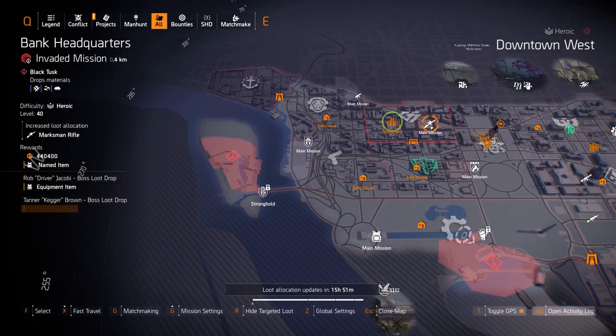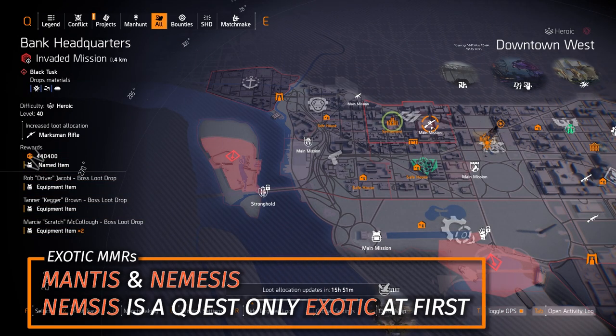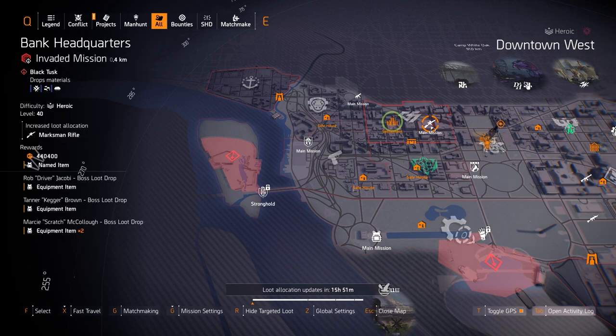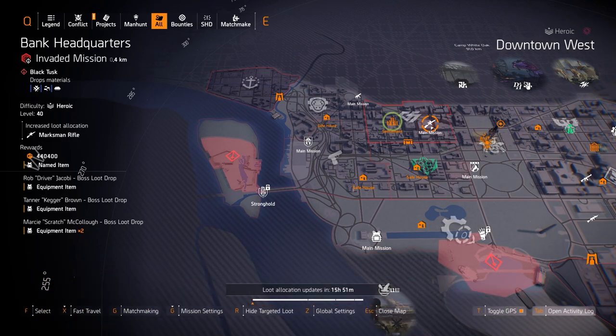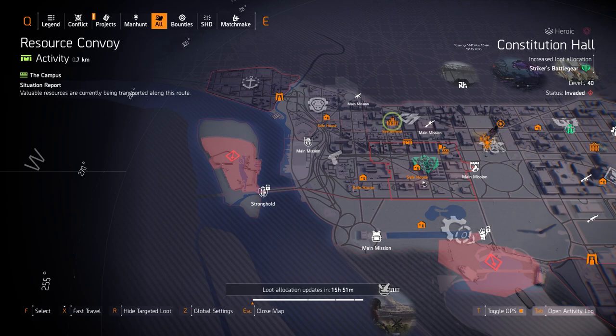Last but not least we got MMRs at Bank HQ. You could farm the Mantis straight up. For the Nemesis I'll direct you to shadowgaming.network — it'll show you how to get it step by step, or if you've already gotten it you can re-farm for it here. Otherwise I'd recommend Akim's Longstick with Perfect Ranger and the White Death with Boomerang, Rifleman, or Ranger rolled on it as well. That's about it for the West Side — let's go check out the East Side.